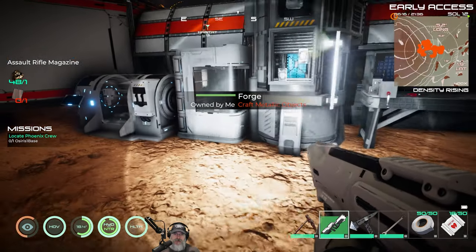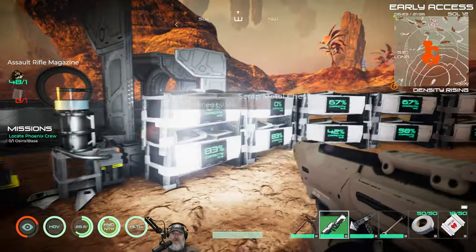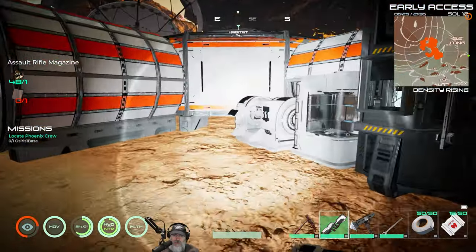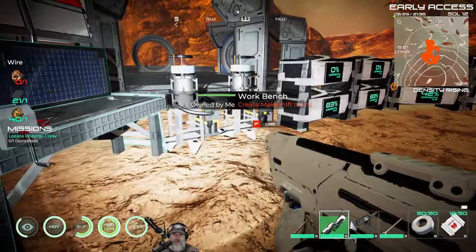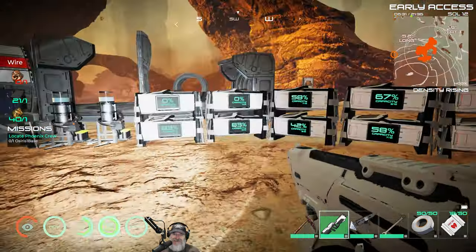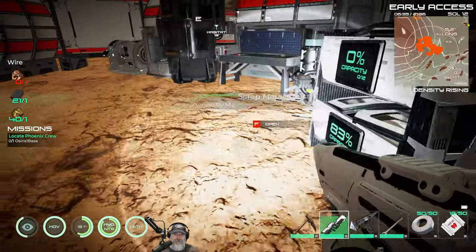We've got the assault rifle — now we also want to make the bolt rifle, which was the original reason we wanted diamond. We need to make gun metal and a wire. The gun metal requires tin, zinc, copper, and bronze. We need rubber for the wire. We just need one gun metal for this. I wanted to make the bolt rifle in this episode, but — shoot, we're out of copper.